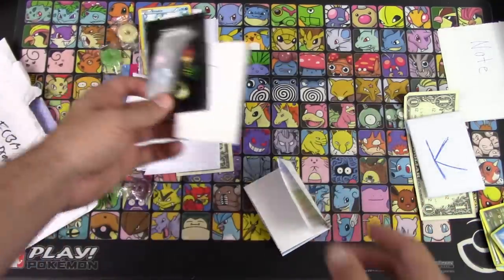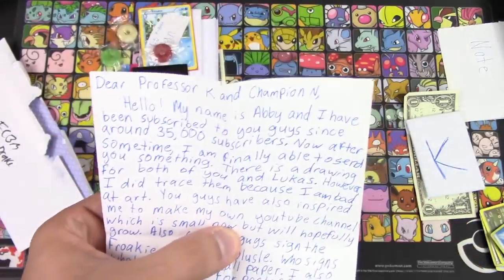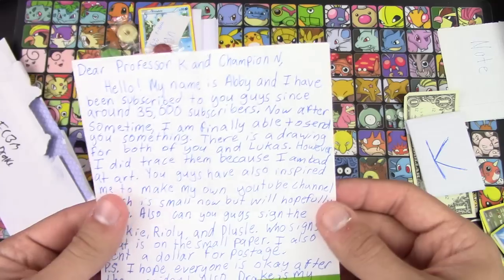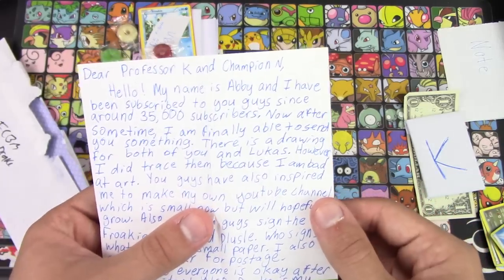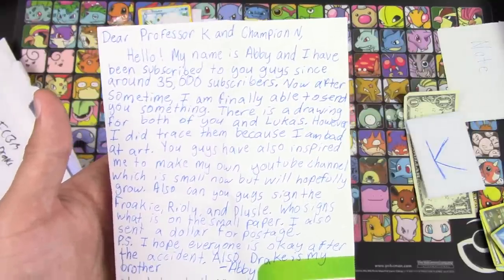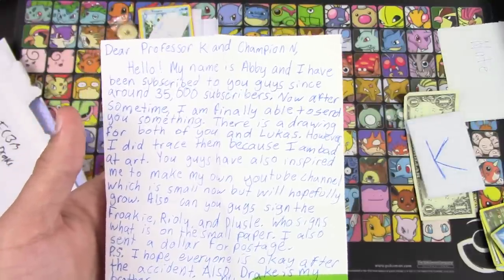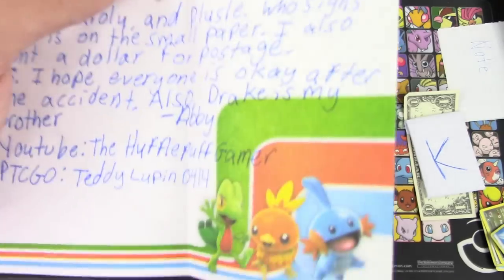Note number one: 'Hello Professor K and Champion. My name is Abby, and I have been subscribed to you guys since around 35,000. After some time, I am finally able to send you something. There was a drawing for both of you and Lucas — however, I did trace them because I am bad at art. You guys have also inspired me to start my own YouTube channel, which is small now but will hopefully grow. Also, can you guys please sign the Froakie, Riolu, and Plesio? Who signs what is on the small paper. I also sent a dollar for postage. P.S. I hope everyone is okay after the accident. Drake is my brother. Abby.'